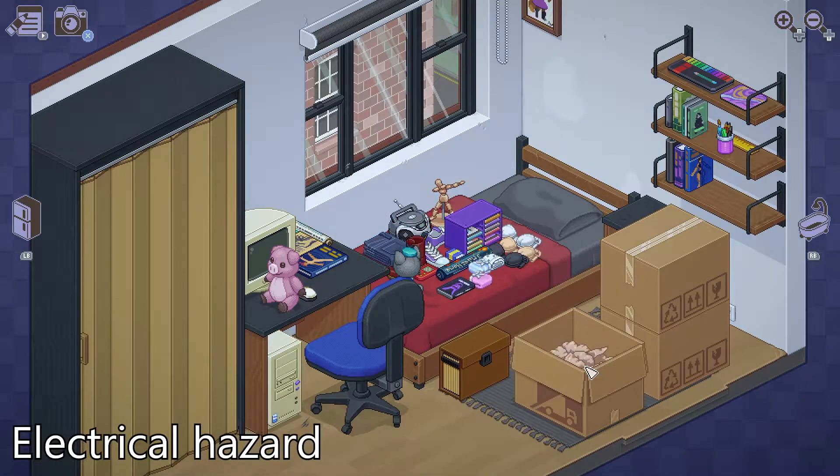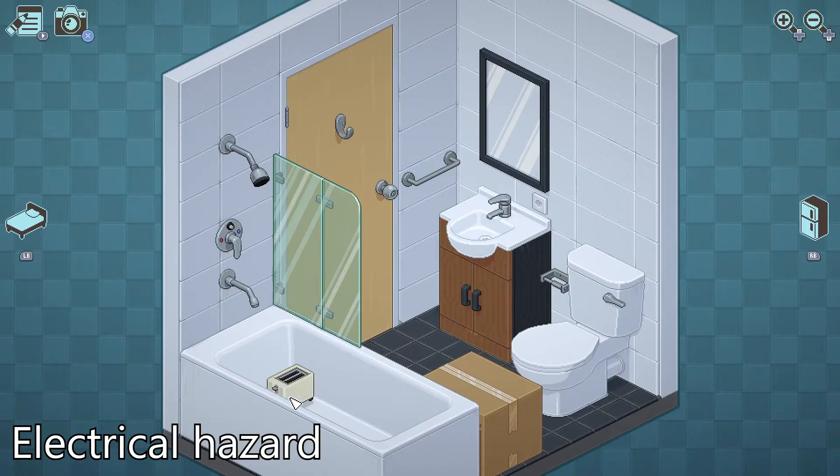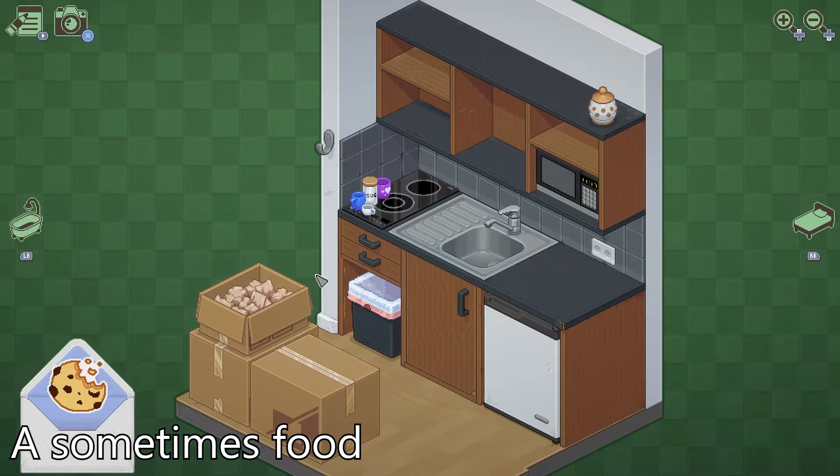Later on, still in the bedroom, you'll pull out a toaster. You can press RB or LB to cycle rooms. Head over to the bathroom and set the toaster in the bathtub. Last one for this level — in the kitchen, you'll pull out a cookie jar. Just set it at the very top for A Sometimes Food.